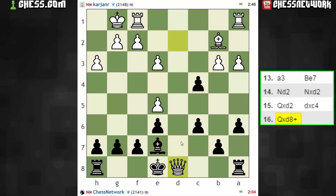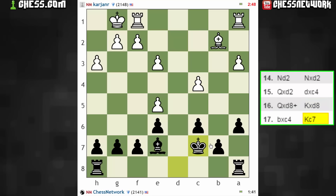King or rook — I have some time to consider here. I think my king will do well to sit on c7. I want one pair of rooks off the board; I want this to be a bit more technical. Let's go with the king, playing here, and then play the rook here.